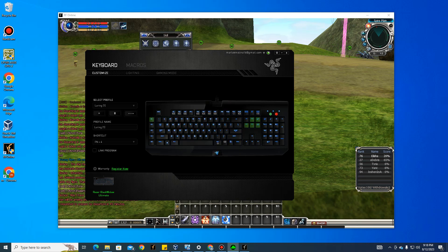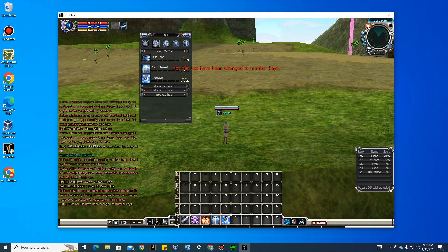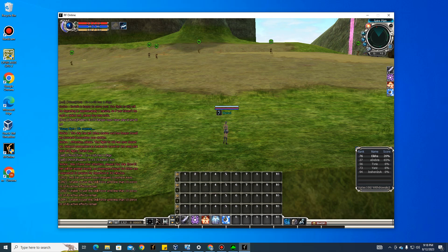Go back to your character and make sure you're in number key mode. Press Delete and your character will start buffing automatically, looping through all the skills. However, there's a problem — you also need to macro the right-click to dismiss buff windows.